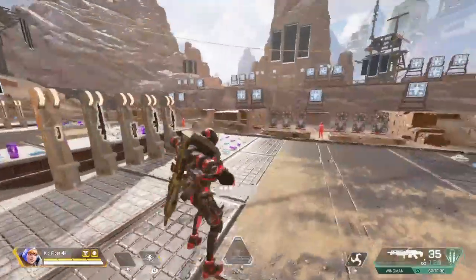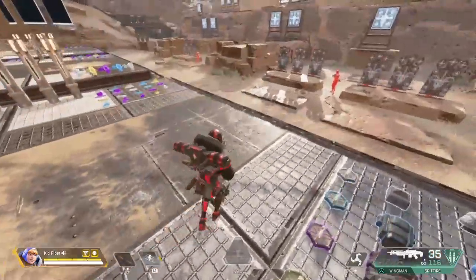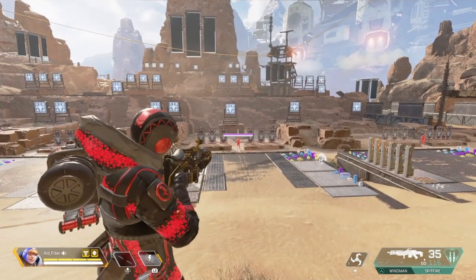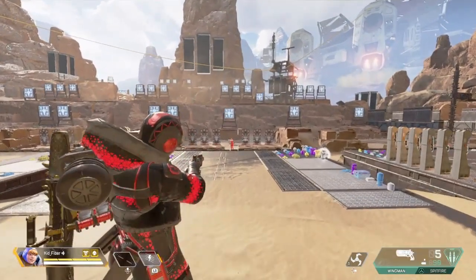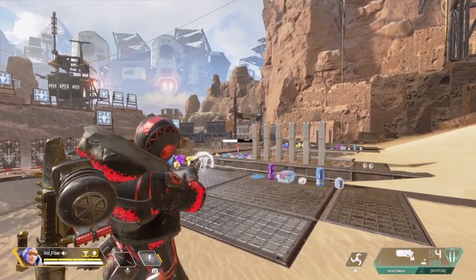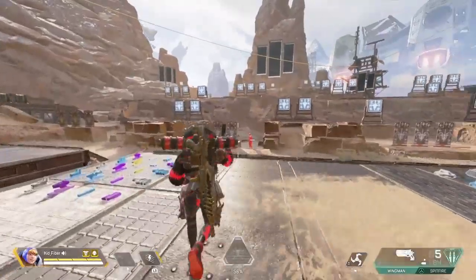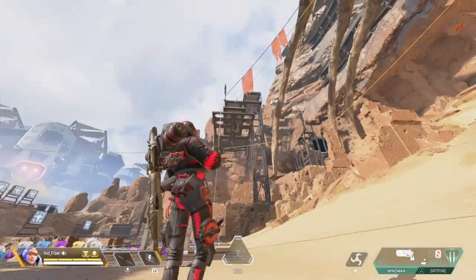Unfortunately it does not show the reload animation like it does in first person, but yeah it's a cool little easter egg they put in here. To aim in this mode, you have to aim at the direct middle of your crosshairs or it might miss. As long as the crosshairs are roughly centered on the target it will hit — and if it's a bit off to the side it will still hit.